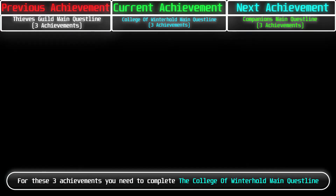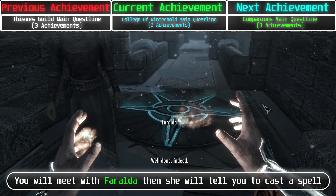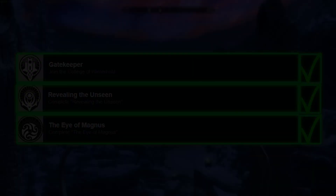For these 3 achievements, you need to complete the College of Winterhold quest line. To start the quest line, go to the College of Winterhold. You will meet Faralda, who will tell you to cast a spell. If you don't know that spell, you can buy it from her. After you cast it, she will lead you to the College. Then talk with Mirabelle and continue from there.